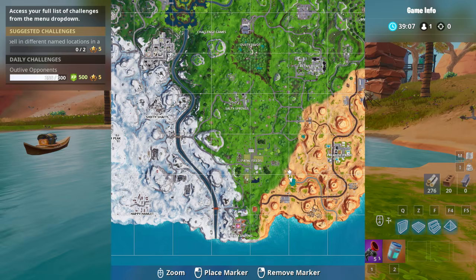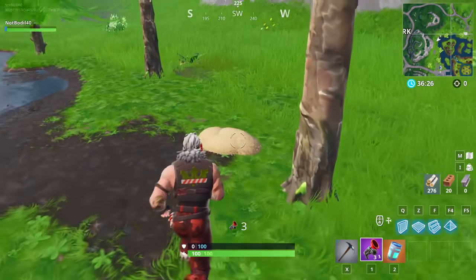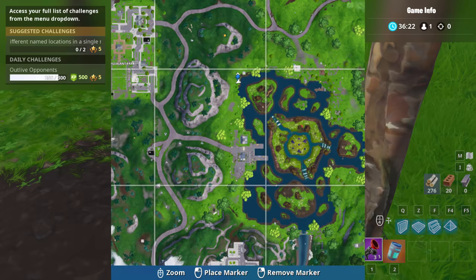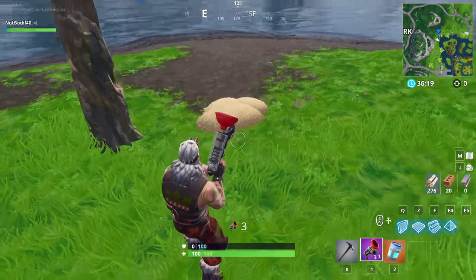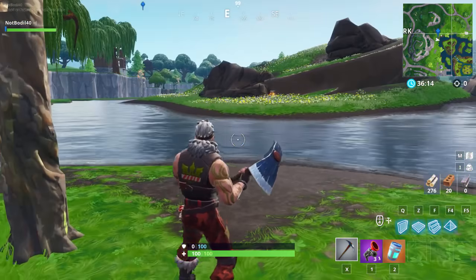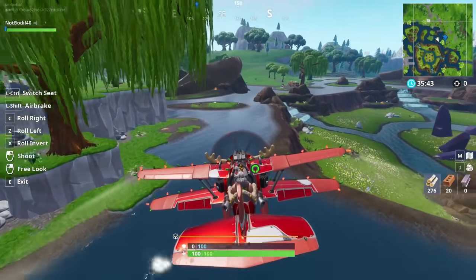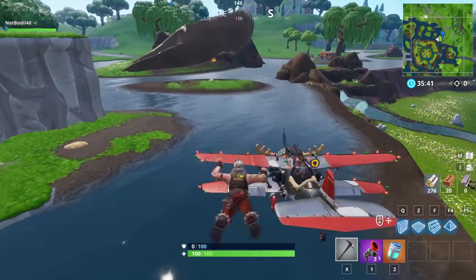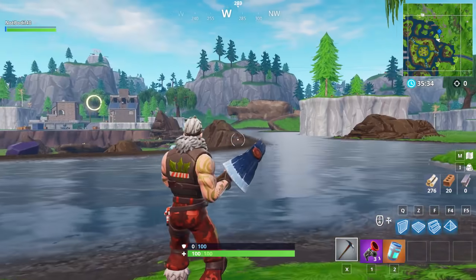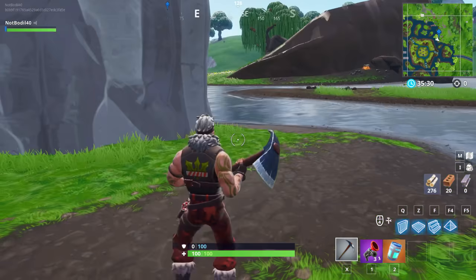Landing the plane at Leaky Lake, the next haystack location is right here — it was kind of easy to find. Break it and that completes the challenge. There's one more super close by: on the other end of Leaky Lake you can see it right over here. Break it and you get the achievement as well. That should be enough haystack locations to complete the challenge.